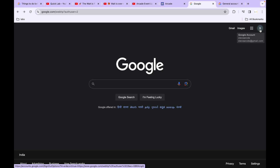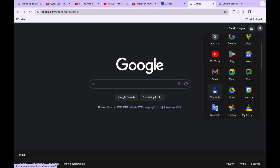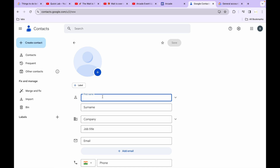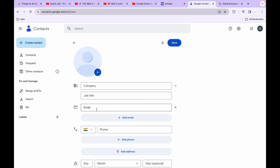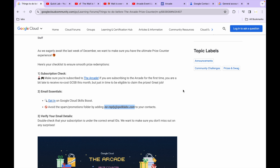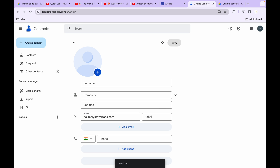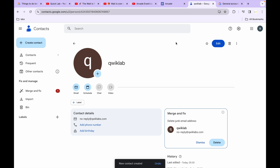Come back to the Google account you used to participate in the Arcade game. Click on the nine dots, find Contacts, click on 'Create Contact,' then 'Create a contact.' For the first name, you can write something like 'Qwiklabs,' and in the email field, paste the email address you copied. Click Save. By doing this, any new email from them won't go to your spam folder.